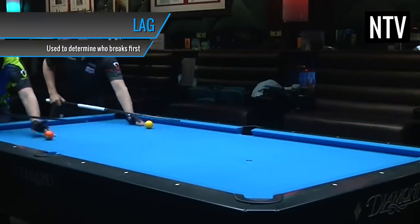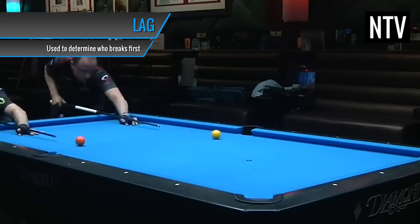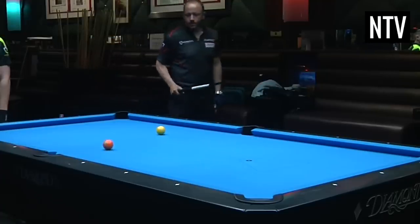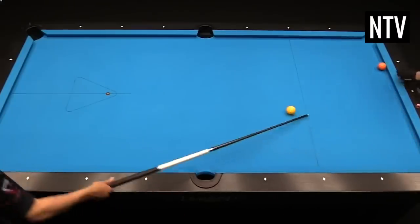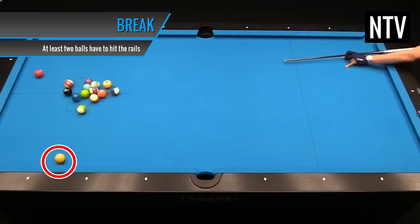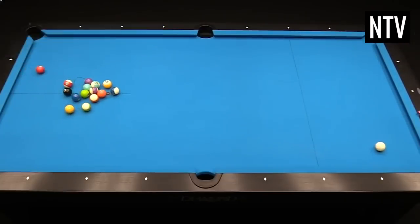To start any match, a lag is used to determine who breaks first. Both players will hit the cue ball down the table to bounce off the end rail. The person who can get the cue ball closer to the front rail wins the first shot, which is known as the break. For a break to be legal, at least two balls have to hit the rails off the table and the cue ball must not go into any pocket.